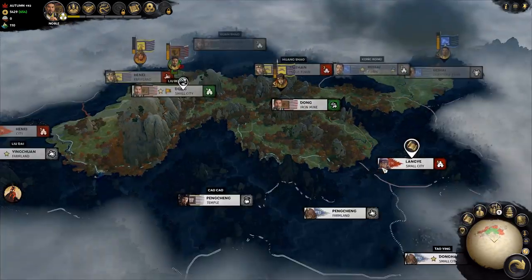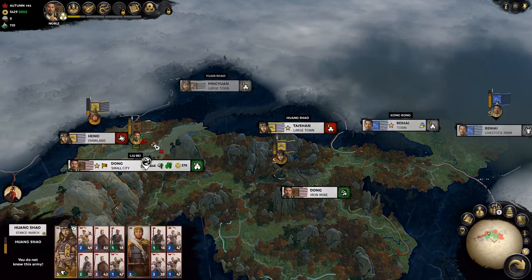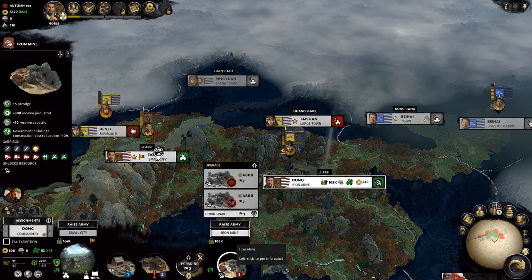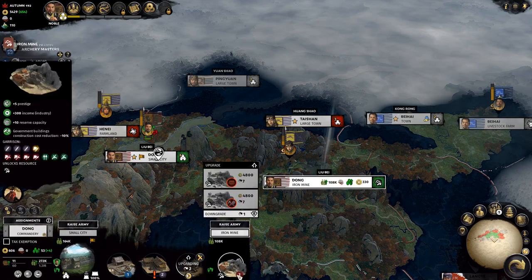Hello everyone, it's Raven here back with part two of my campaign. We're gonna see what we can do about these guys causing some trouble in my territory. The Dong Iron Mine — let's take a look at these guys. They seem to have a garrison I'm not really too worried about. With the amount of cavalry we have, we can get a pretty solid flank onto each one of these archers. Plus they're just peasants and they're taking a lot of attrition.